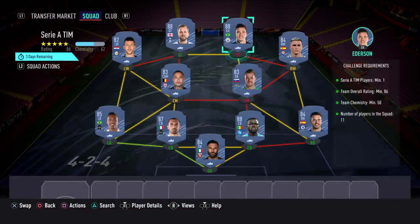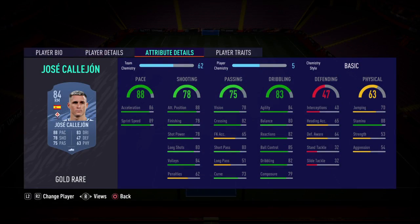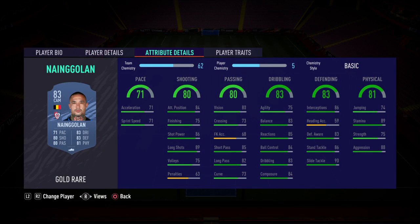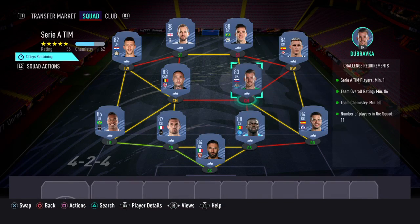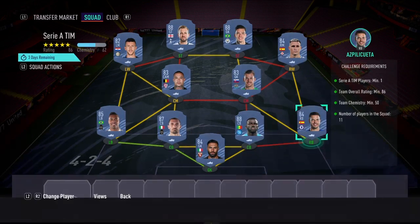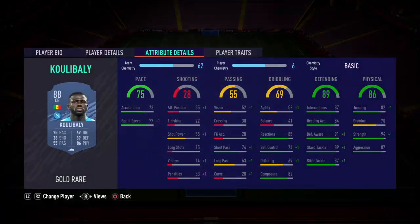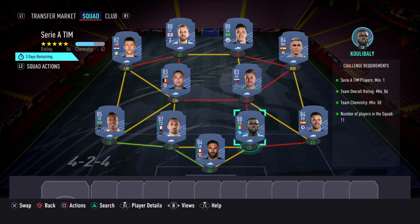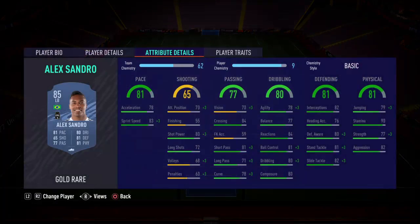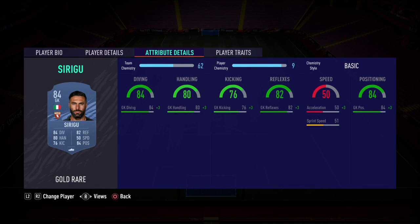Left-wing Perisic, right-wing Kayahan, centre-mid Nyangolan, centre-mid Dubravka, right-back Azpilicueta, centre-back Koulibaly, centre-back Chiellini, left-back Alex Sandro, and in goal I've gone with Sirigu.